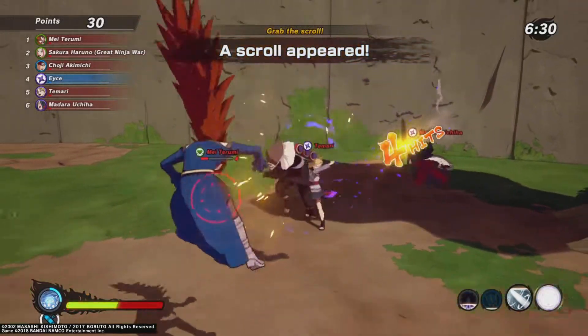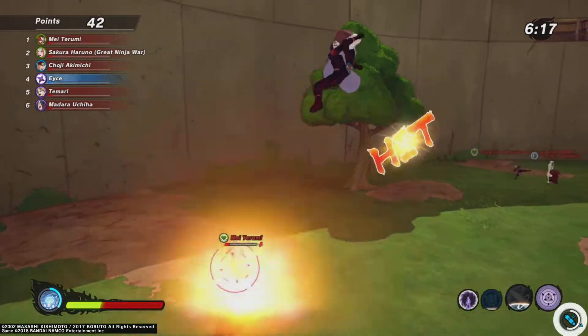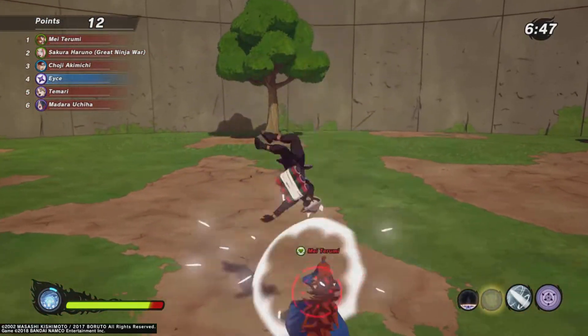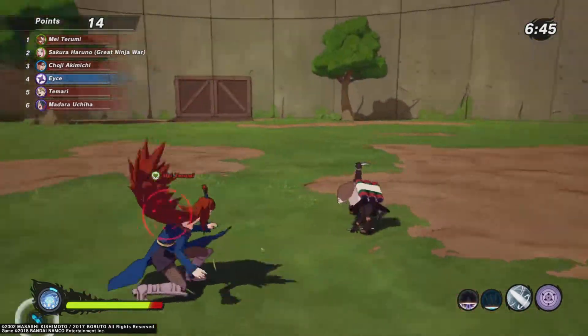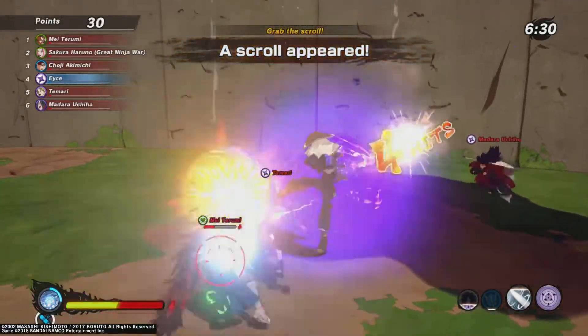Then we got Thunderous Needle, which is a new scientific ninja tool that throws three quick kunai at opponents — really fast — and can pierce multiple enemies at once if you can get that situation to happen, which you probably can. I'll probably be making a video on that later in the week.